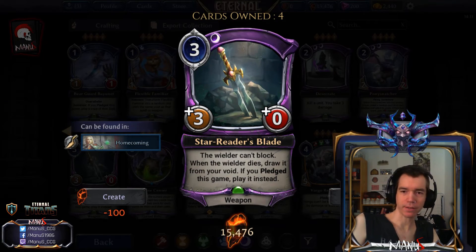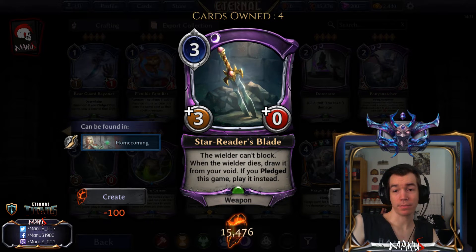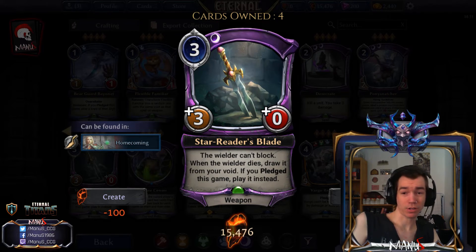Next we have Star Reader's Blade — a three-cost plus-three plus-zero weapon where the wielder can't block. It's pretty expensive and not that great, but when the wielder dies you draw it from your void, and if you pledged this game you can play it from your void instead. Since a three-cost plus-three plus-zero weapon that makes the wielder unable to block is already a bad deal, I'm not too excited about it coming back for free, and without pledge the rate is horrible.